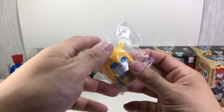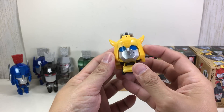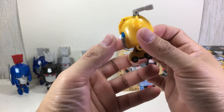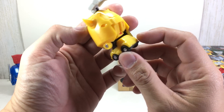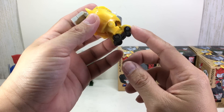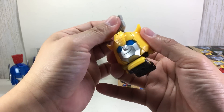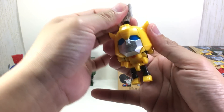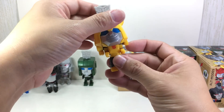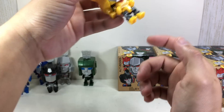Bumblebee — he should be easy to find, he's always yellow. A lot of collectors will be after this one because he's pretty cute. Look at that — so G1, even that smirk. You'll love this one. The Volkswagen looks kind of like a minivan, not so much like a Volkswagen Beetle, but the feet have the VW bug design, so that's pretty neat.